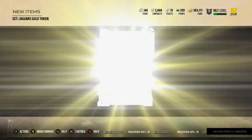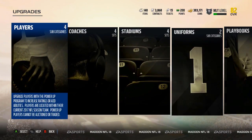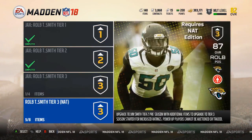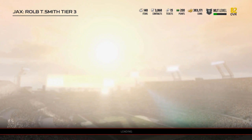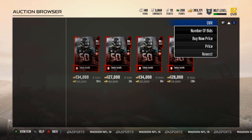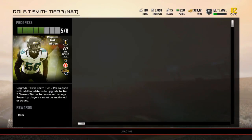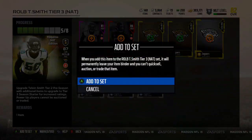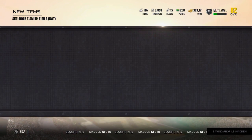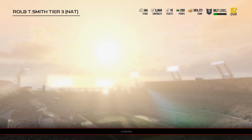Get our glassed gold Jaguars token that I need, back all the way out, go over to upgrades and we can upgrade our Telvin Smith. I accidentally threw a silver collectible into this set, which is totally my bad. I did know I didn't need to do that set but I thought it was the tier 3. Telvin Smith by himself goes for 130k, so not half bad. I did 30k of spending to put this set together. I'll throw Telvin Smith in here and we'll get the 87 overall. There we go.